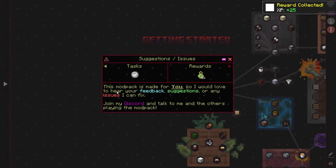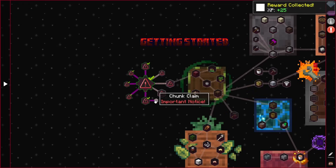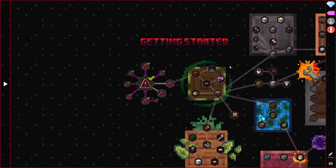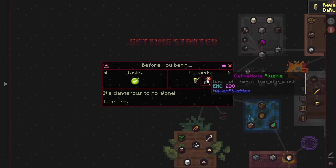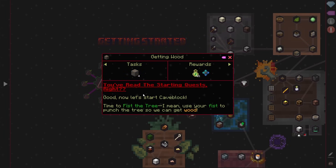The modpack is made for you, so they'd love to hear your feedback, suggestions, or any issues. Join their Discord and talk to the others playing. Claim chunks if you're playing with others. Emergency items include a sapling and dirt. As explained, the first chapter gets you started and will get divided into various categories as you progress. Before you begin, it's dangerous to go alone - take these. A couple of plushies that have EMC value. And then we're on into getting wood. You've read the starting quest, right? Good. Now let's start cave block. Time to use your fist to punch the tree so we can get wood.